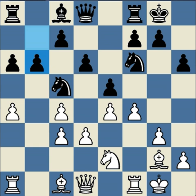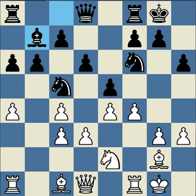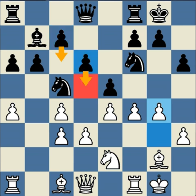Black decides to fianchetto the bishop. White controls the g4 square and prepares perhaps to play g4. Black plays bishop g7, and white grabs some more space. Since black has not threatened white in any way, why not? This is why I think c6 and d5 may have been a better plan for black.